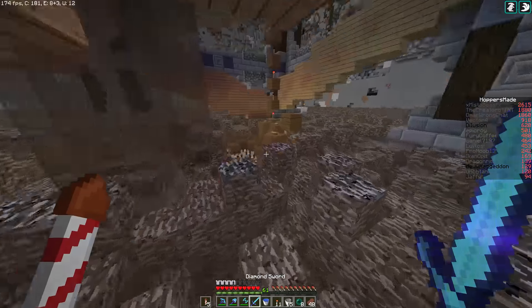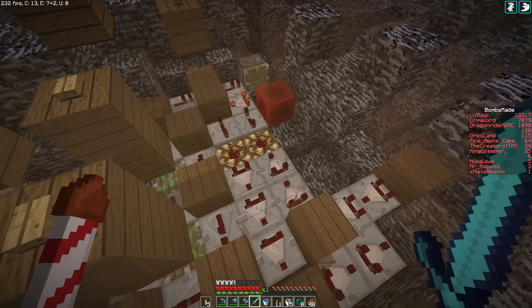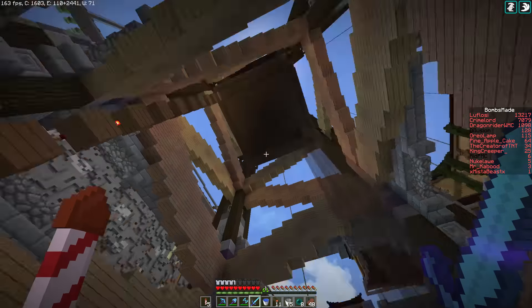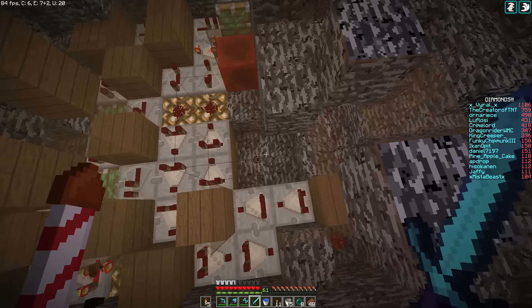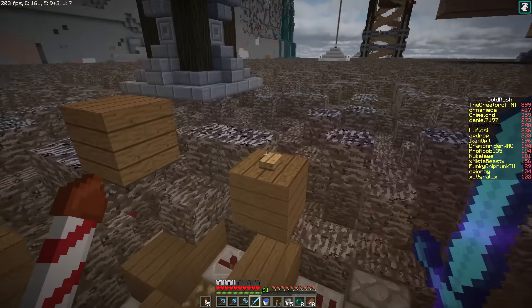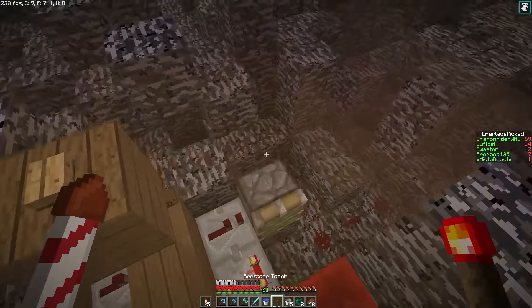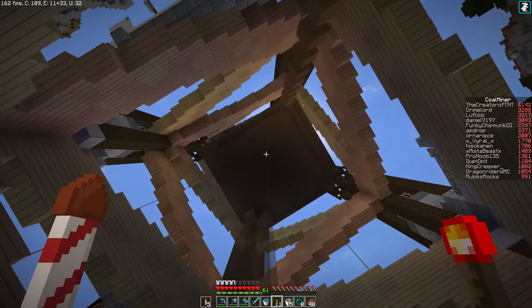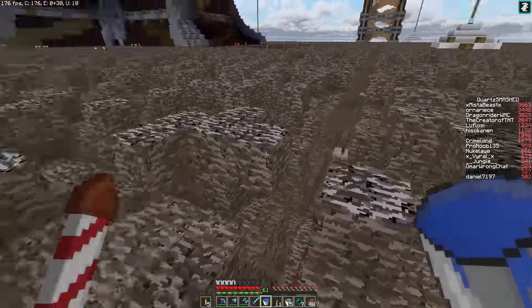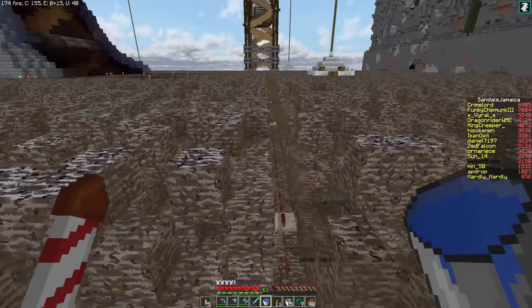Update: I talked to Laflossi on Discord, and it turns out the optimal comparator length for each of the witch huts is 9 comparators. But is this one supposed to not be running? That button doesn't do anything. It appears they're doing renovations on the redstone line — fair enough.